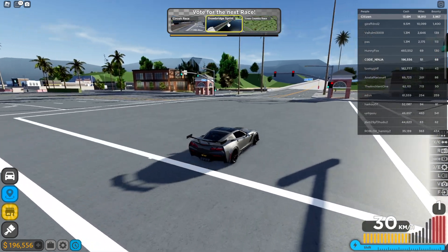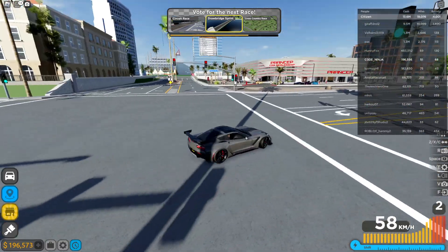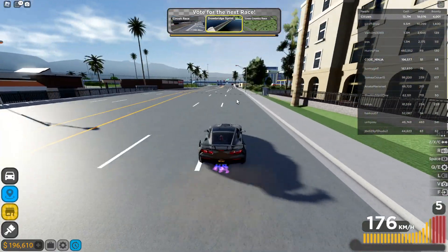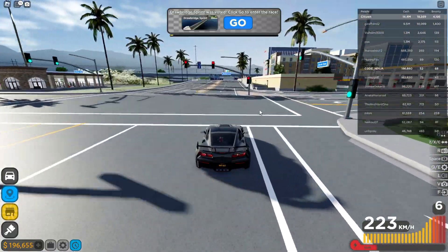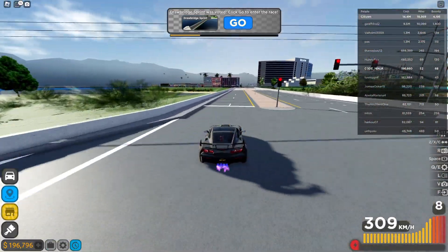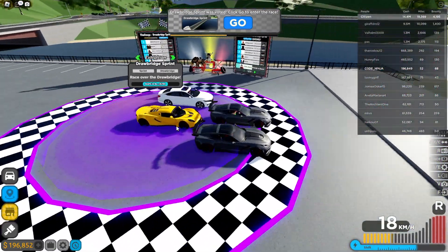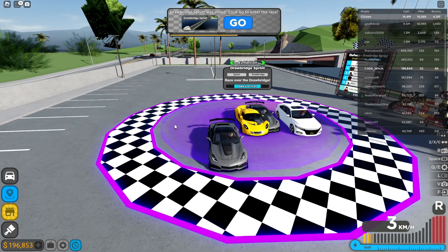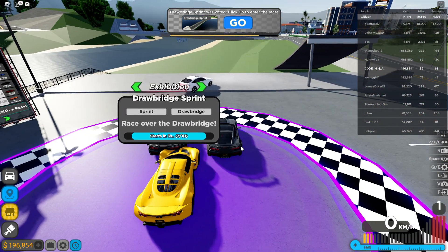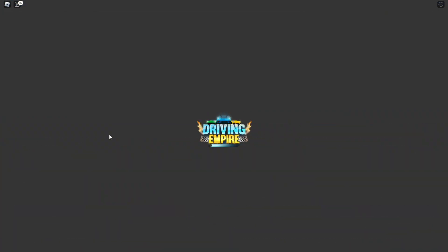Which race should we do? I want the Downbridge Sprint — that sounds amazing. Let's go, I voted for it. My car is really fast, look at it go — I'm going like 300 miles an hour, at least 300 kilometers an hour. Wait, they got the same car as me! They are copying me, oh my god, these guys are actually copying me!